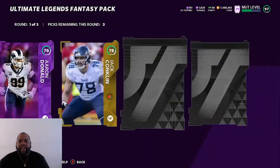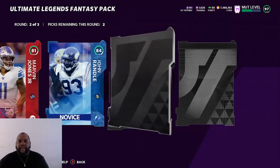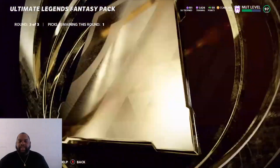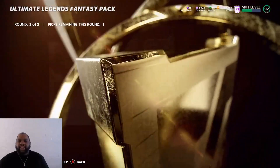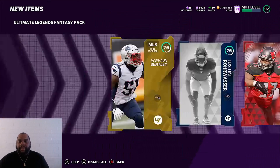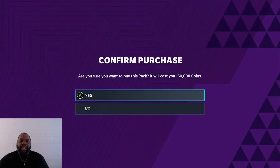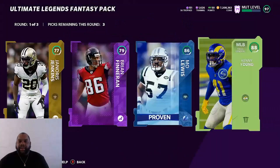Next one here — absolutely nothing in the first round. We get one Elite though. Our packs have cooled off. We got a big one here — 88 Zach Martin. Our packs have definitely cooled off, but we get rings right here. 95 Derek Thomas. We get more rings — 95 Harry Carson. So we'll take the 95 DT. Not bad. We get 95 and 88. That's not going to give us our coins back, but that's at least some profit. I can work with some profit because we're going to make coins off our investments for tomorrow, which I'm also going to go over at the end of the video.